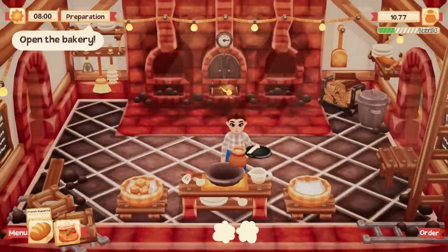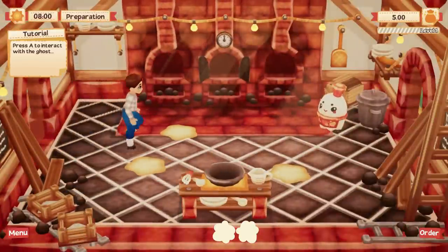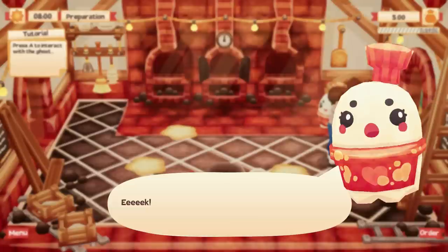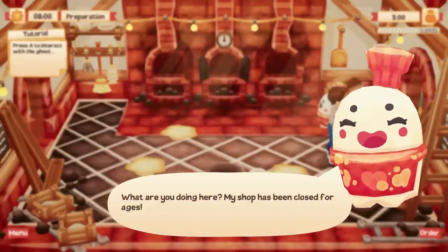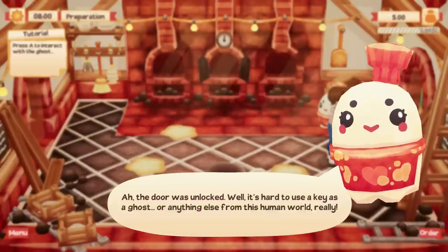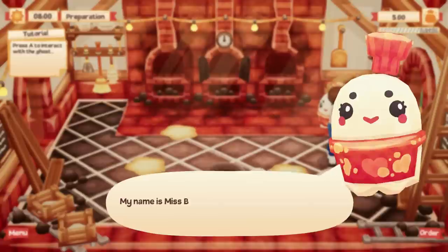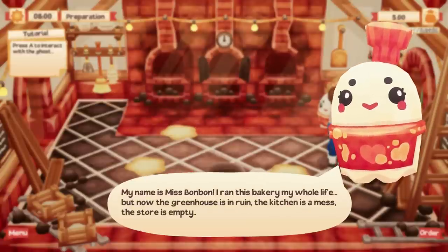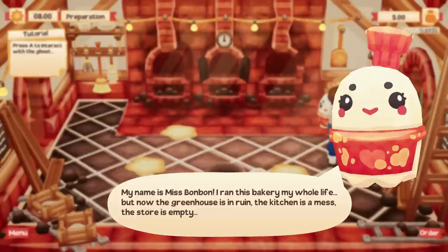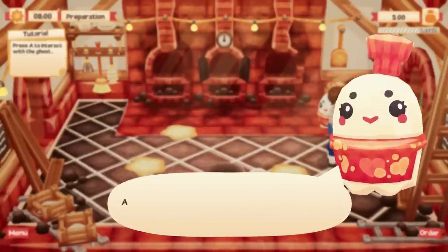The premise of this game is actually really cute. You stumble into an abandoned bakery and you meet a ghost in the kitchen. You later find out that the ghost is a previous owner of the bakery and they yearn to bake once again. So you, being the amazing person that you are, take over the bakery and promise them to return it to its former glory. The ghost serves as a nice transition for teaching you things and introducing you to new mechanics. It's both sad and adorable at the same time.